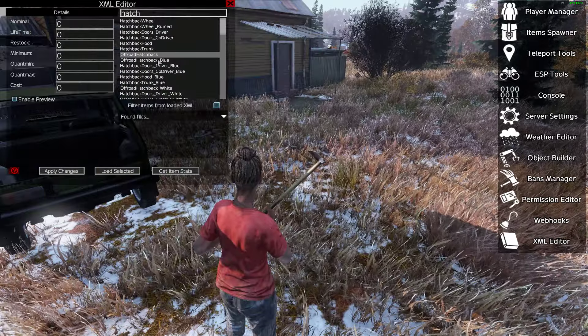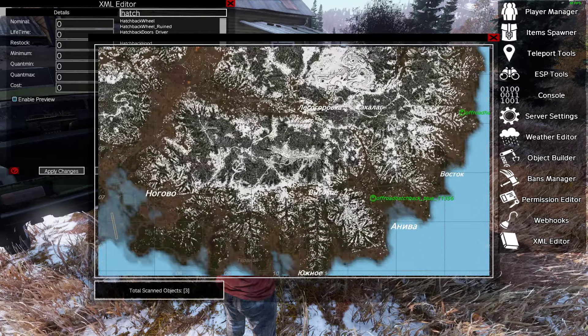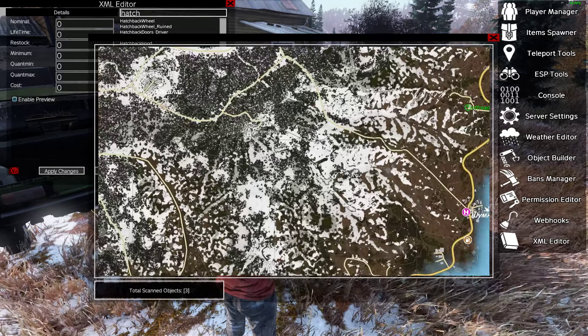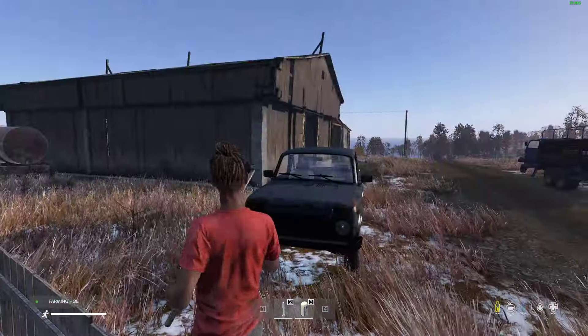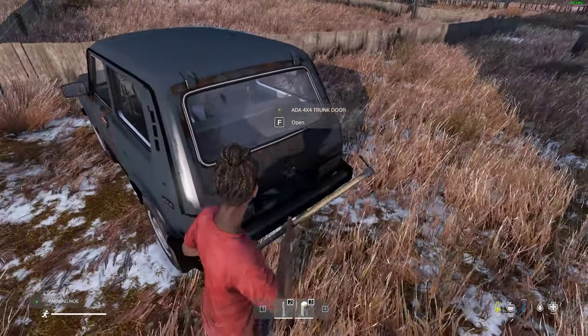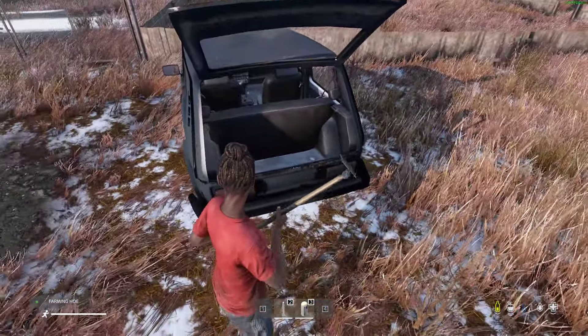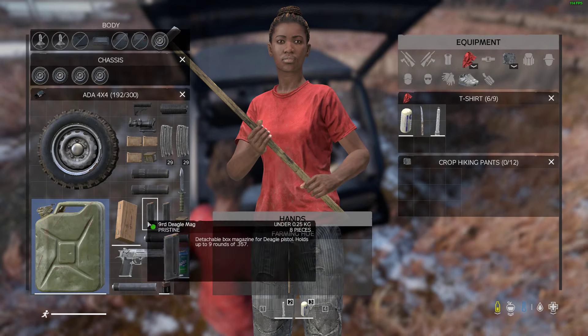Let's look at the off-road hatchback blue — there are three of those. Let's get a bit closer so we don't have to run too far. As you can see it's got all the bits on, and if we look in the back of one of these, this one's also got an M4 in the back.